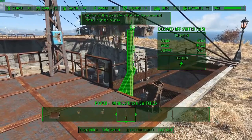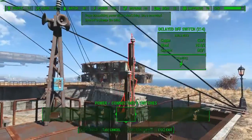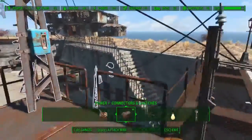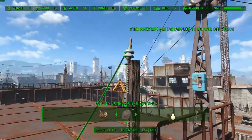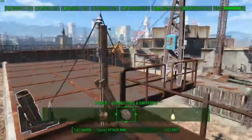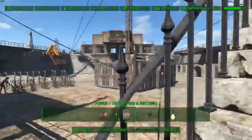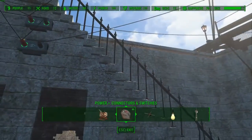I actually built this earlier so I kind of knew what to expect. I didn't know the delayed off switch was in here — I was trying to figure out a way to turn it off with a ball hitting one of those plates and it was a mess. Then I saw this and I was like, wow, it was right in front of me all along. So we are going to plug the mortar into the delayed off switch, and then plug the delayed off switch back into the output of this bottom XOR logic gate.